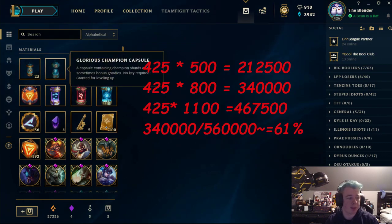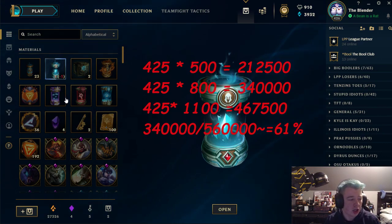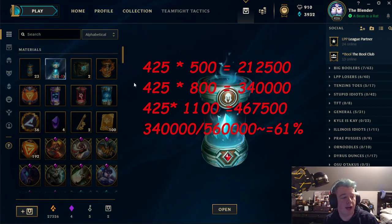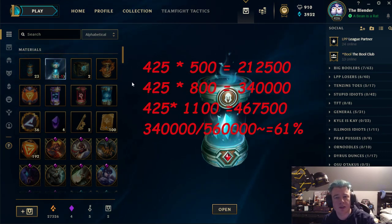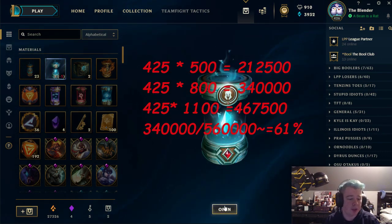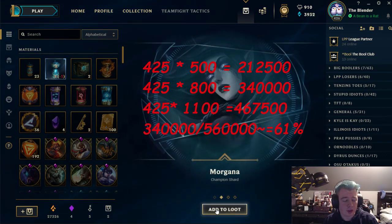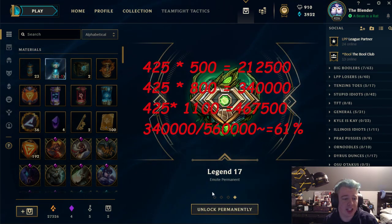Let's go ahead and open up the glorious champion capsule for reaching level 425. Also, you see these Twitch Prime things — I'm gonna be doing a video on those. But let's open this champion capsule and see what we get. We got Kai'Sa, Morgana, Galio, and our Legend 17 emote.